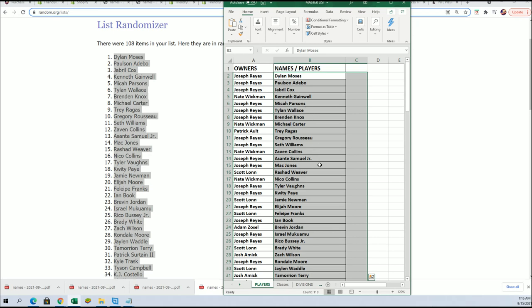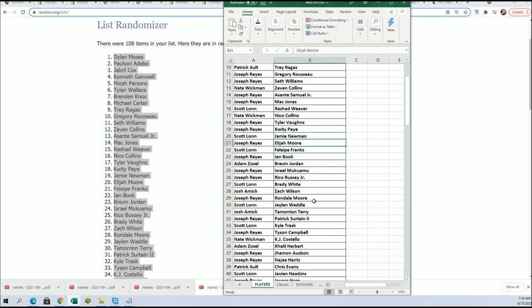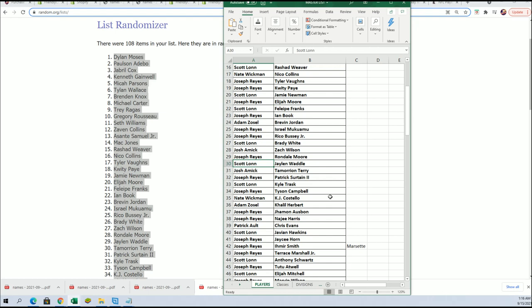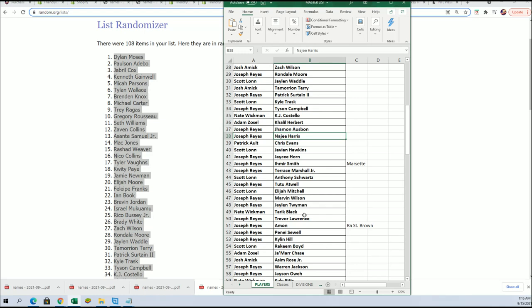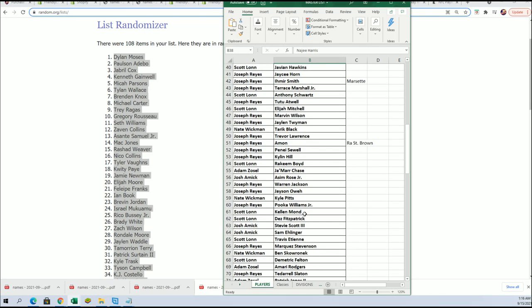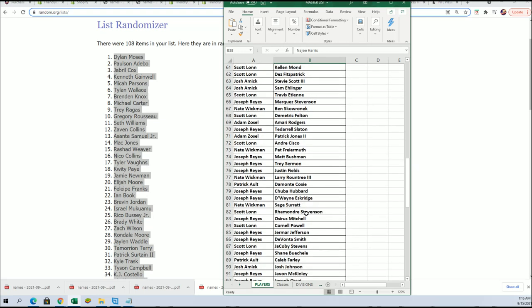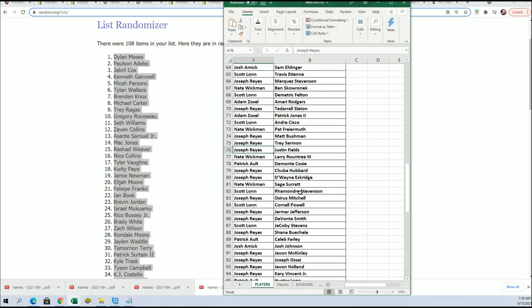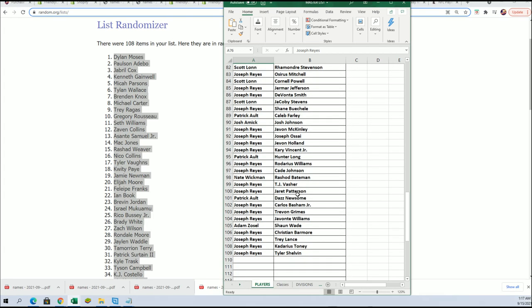Good luck everybody in the box break. There's Mac Jones for Joseph R. That's a good one too — the Dolphins wide receiver, there's Najee Harris for Joseph R. Justin Fields for Joseph R. Trey Lance for Joseph R.